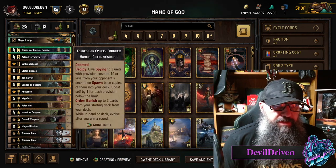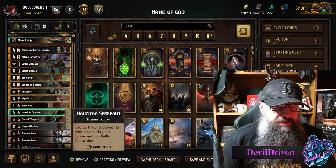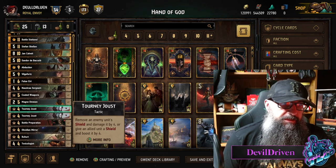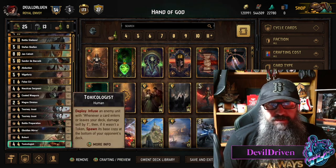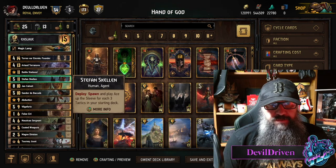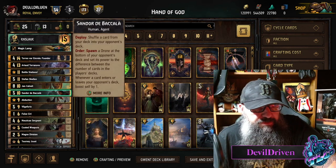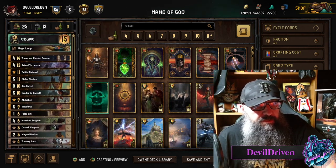Nausicaa Sergeant bleed tactic — if you can bleed round two, having these last in round three is usually pretty good, they're 10 points a piece. The toxicologies are really nice, especially if you can use Battle Stations on two different units and then start putting stuff in the deck. They work out pretty well.